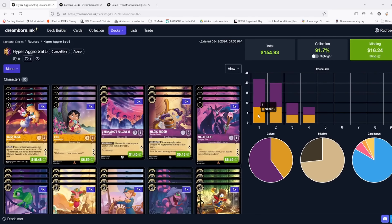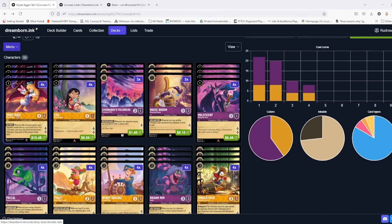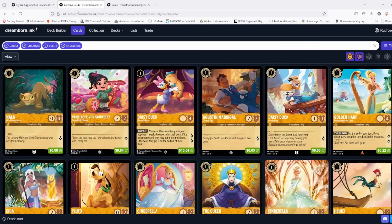What's really interesting about this version of the list is you don't actually want to curve out. You do not want to do a one-drop on one, a two-drop on two, a three-drop on three. Your ideal play — notice how many one-drops we have, a grand total of 22 — you want to go one drop on one, two one-drops on two, maybe three on three. The one and two turns are the most important; you want to spam one-drops and overwhelm them with so many things so quickly that they just can't answer it.